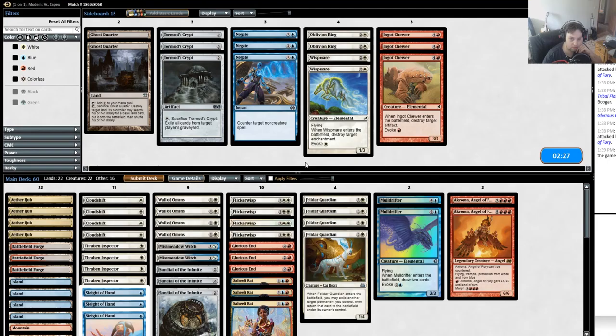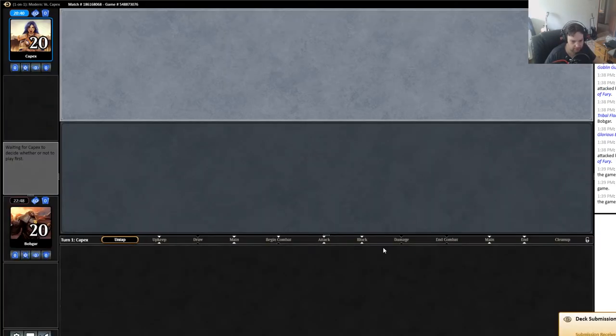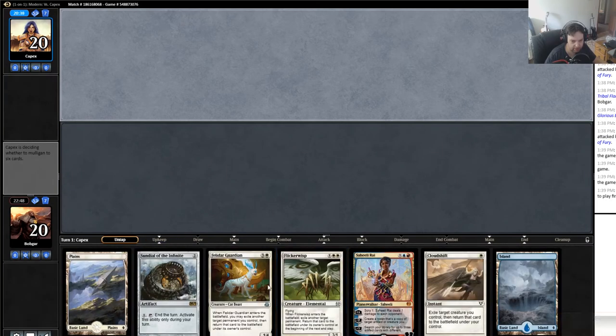It's hard for me to know what's good against this deck — it's a lot of creatures. I could see going down a Felidar Guardian just because it's a little slow against an aggro deck, but I don't know what I would go up instead. The things I would go up are also pretty slow, like Oblivion Ring — it's a turn faster but it doesn't really matter. So I think I'm just going to run it back.